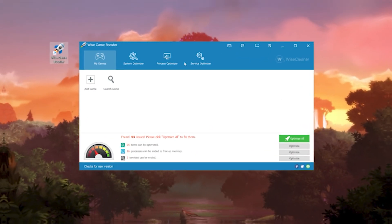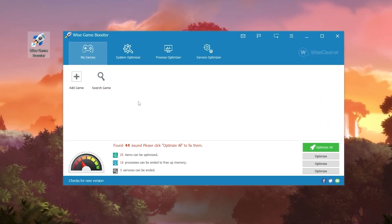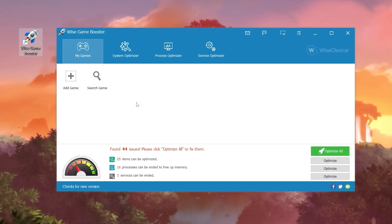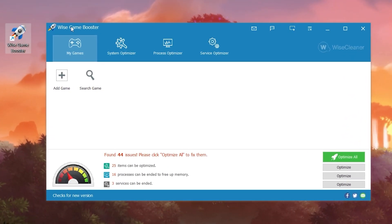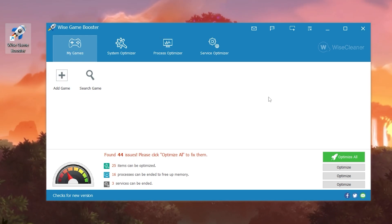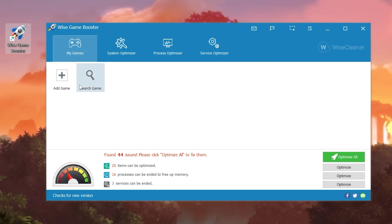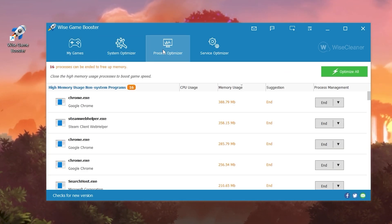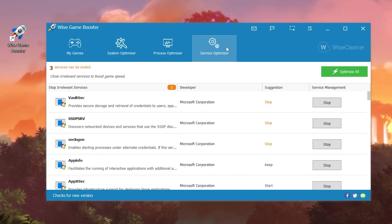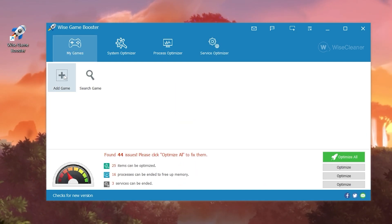In the next step, download Device Game Booster on your PC. This is a free optimization tool that can help optimize any PC and improve overall Windows performance. You can find the download link in the description. After installation, you'll see the interface — go to the My Games tab, where you'll find options to add a game, and also System Optimizer, Process Optimizer, and Service Optimizer.